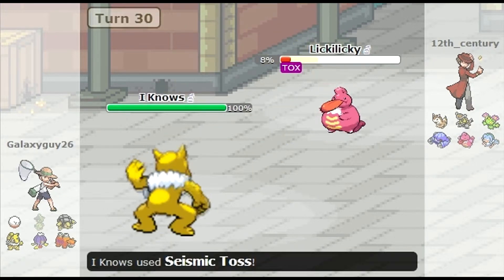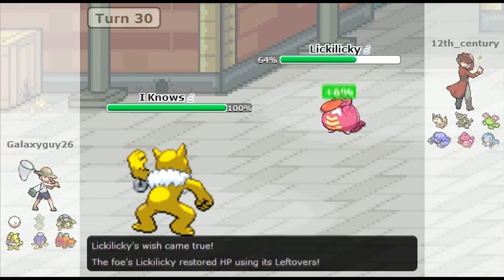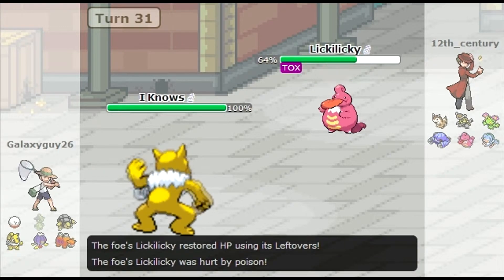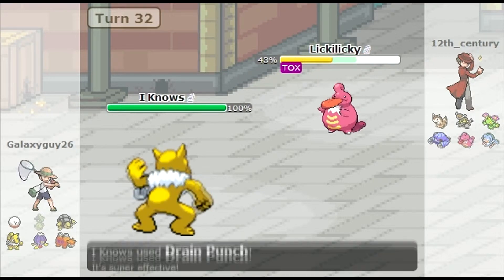And then the real kicker is revealed — this thing has a Heal Bell! That was it right there. I was so excited, it's at 8% now, I'm like yes the Toxic will do it. Nope, Heal Bell. So I'm going to put the pressure on now, because he's going to have to decide whether he's going to Wish, Protect, or Heal Bell. I'm just going to keep smashing him in the face.